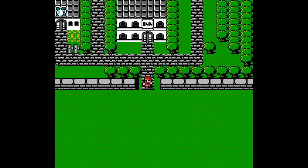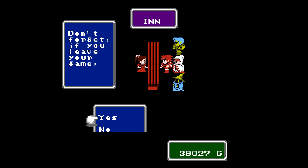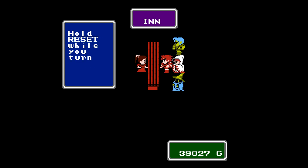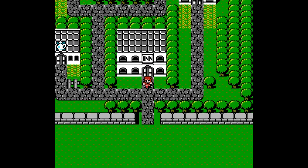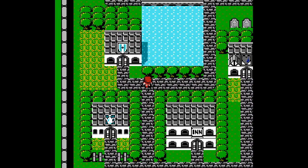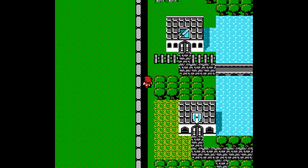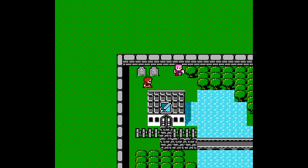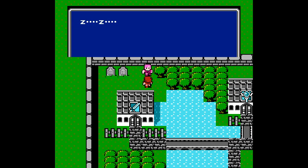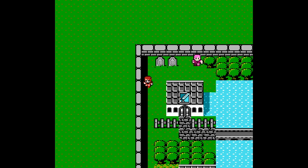So this is Crescent Lake, named for the crescent-shaped lake surrounding it, as you may have guessed. Something I love about this is the inn is right there — that is right where it needs to be, because if I'm coming back to town that's usually the first thing I'm doing. Why don't we go ahead and talk to everybody. There's going to be one guy up this way, and he is asleep. Sleeping while marching in place — very interesting.